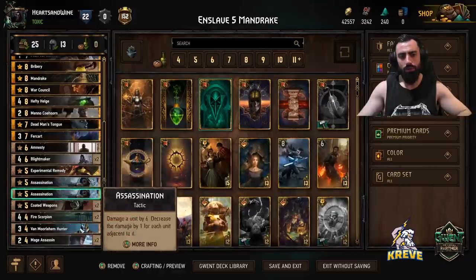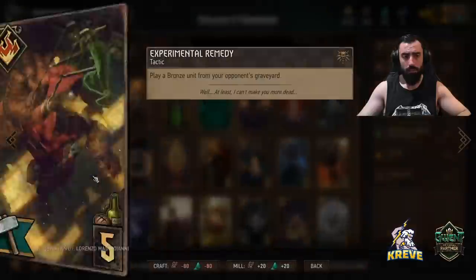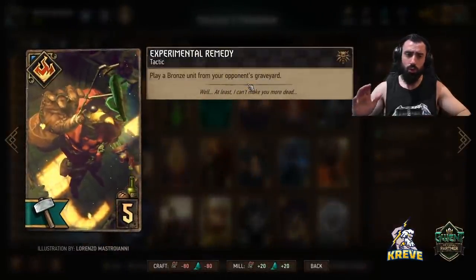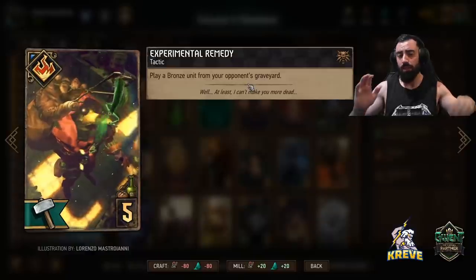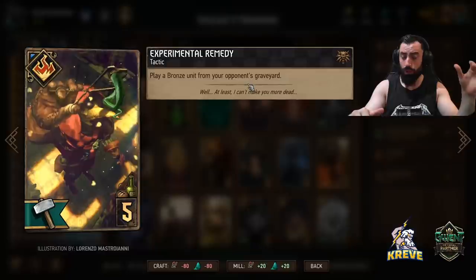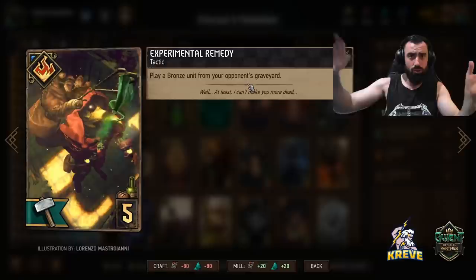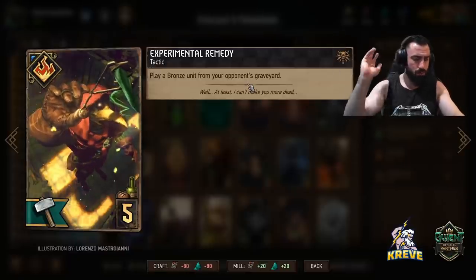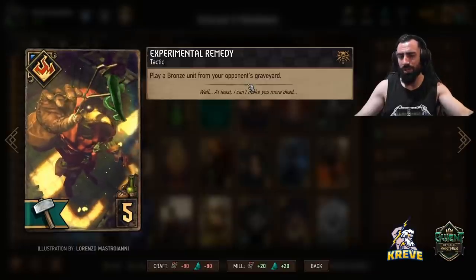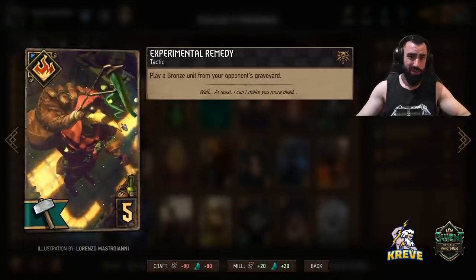Try to play tactics sparingly, keeping in mind that you want to have a lot of tactics when playing Helge for ultimate destruction value. Remedy is pretty nice — play a bronze unit from your opponent's graveyard. This works well against mage decks that generate patience value; they might have a unit with great patience value in their graveyard. Play Remedy in round two before you pass, or going into a long round three, to take it away from them. Think about your opponent's deck and what they're going to do, and when this card plays best.